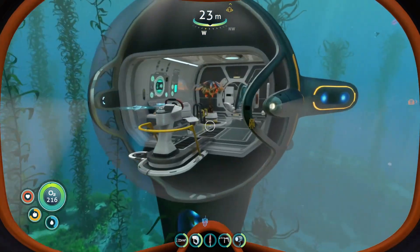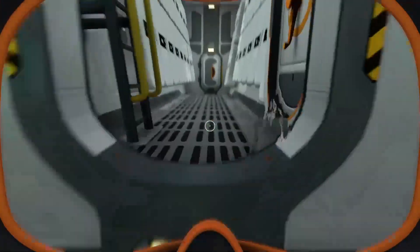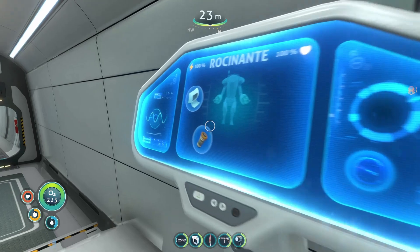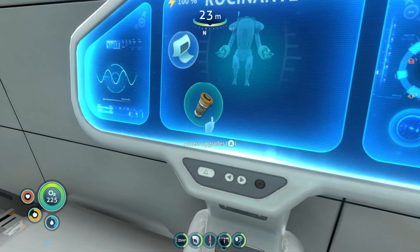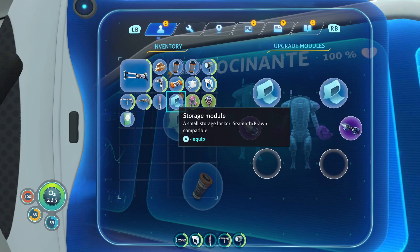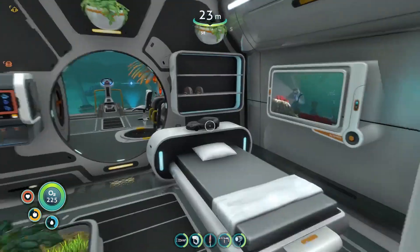Look inside. Look at that — look how homey. Our home away from home. Can you not access? Oh yeah, here we go. I could make a fourth one. Well, let's do that. Let me go get the stuff. I'll be right back. I wouldn't happen to have it here, would I? Oh, I would. It's two titanium and a lithium — three titanium and a lithium. I think so.